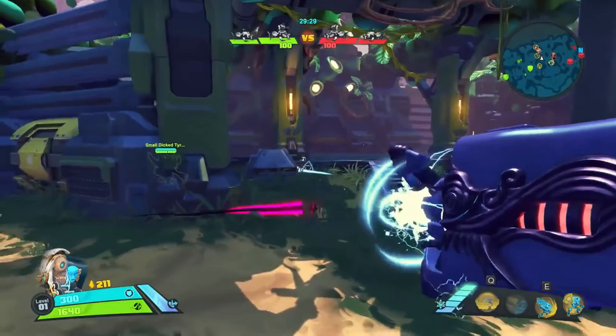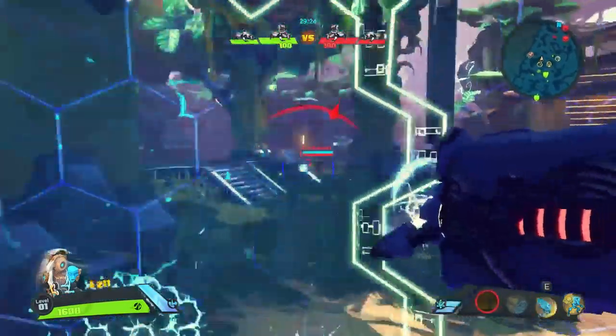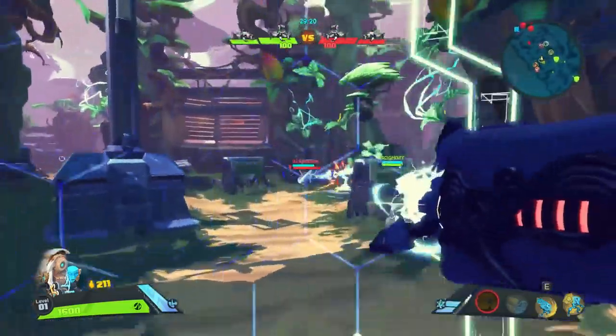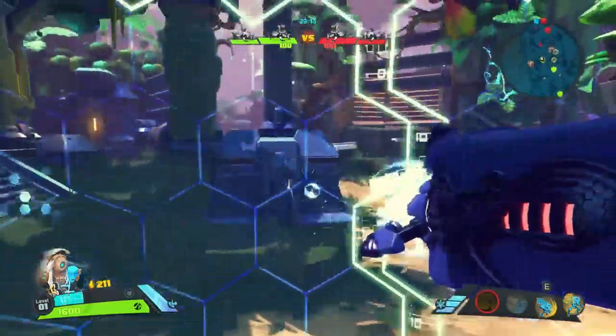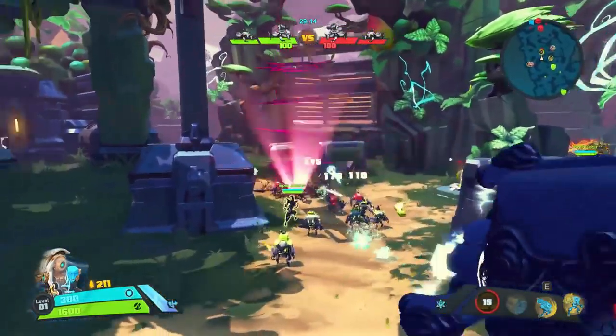His passive, Overcharge, will allow his skills to become empowered with an overcharge effect. While your Charge Cannon is fully charged, you can activate a skill and give it an overcharge, consuming the shot, meaning it will not fire. We'll go over what each skill will do when overcharged.